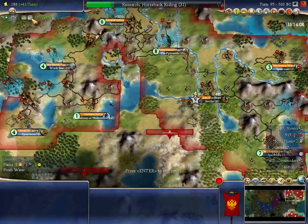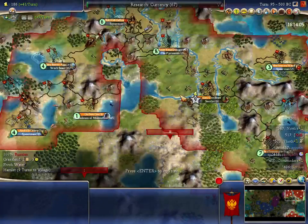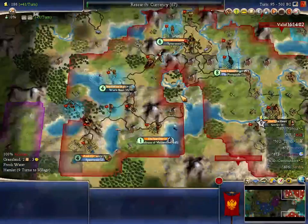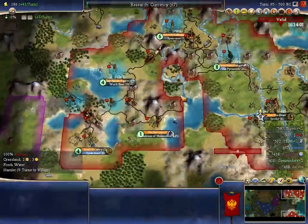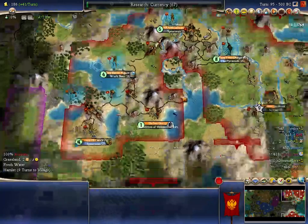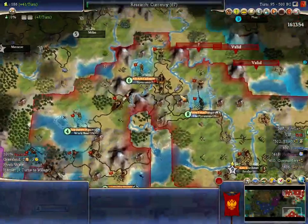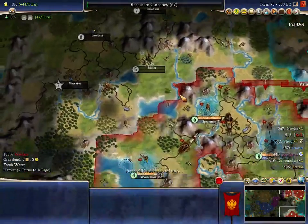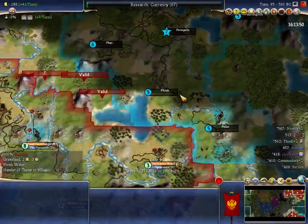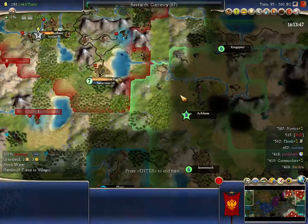It's possible. Even just spending one turn now putting beakers into currency — I'd rather go for currency. I would rather run this risk. Because horseback riding is a catch-22 — I can get it and use it to threaten people, make them back off. But I'm not really that concerned about people attacking me. Not Novice — he's not building units. Thoth has shown he kind of wants peace. Commodore now is a threat, it's got to be said.